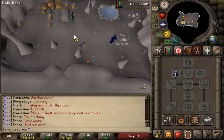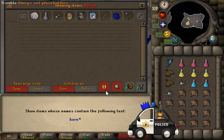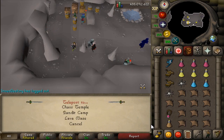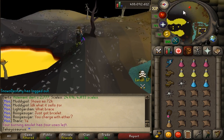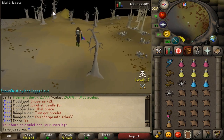Oh boy, we've got Rev Caves! I can't wait, I have to go there right now. The fastest way to get to Rev Caves is using the burning amulet to go to the Bandit Camp, and then it's literally just east of that - which is like it was pre-EOC. The lower entrance is right over here.